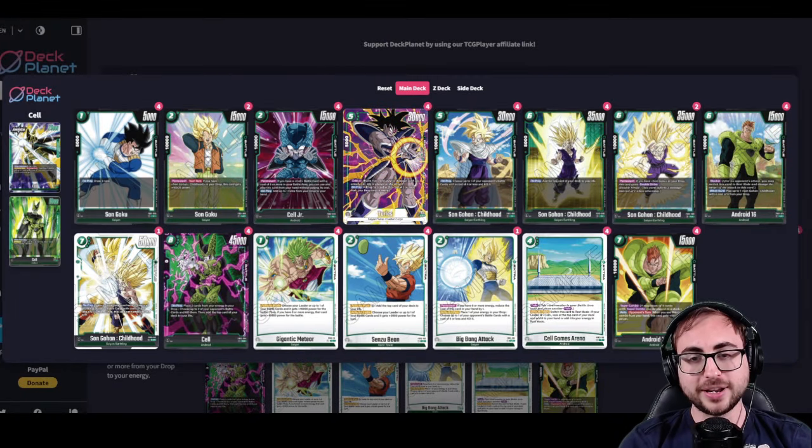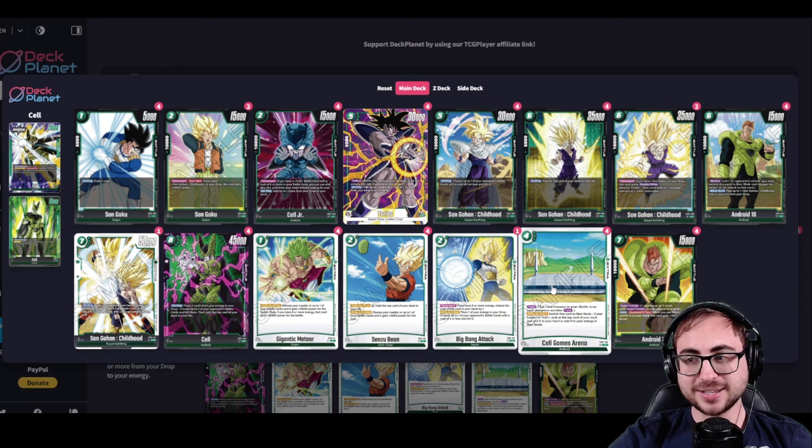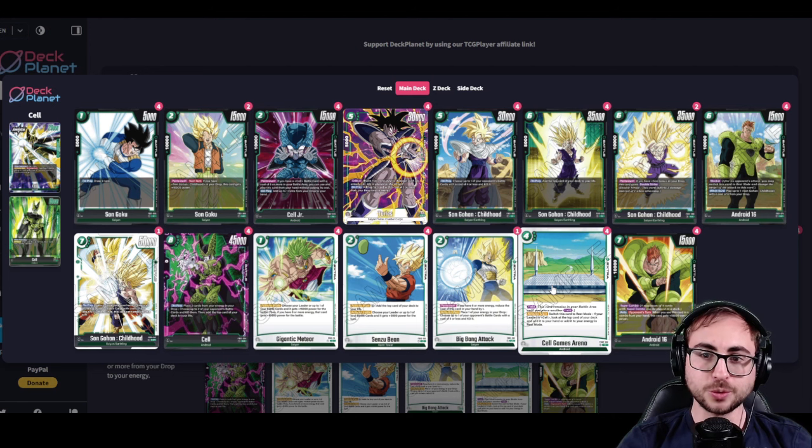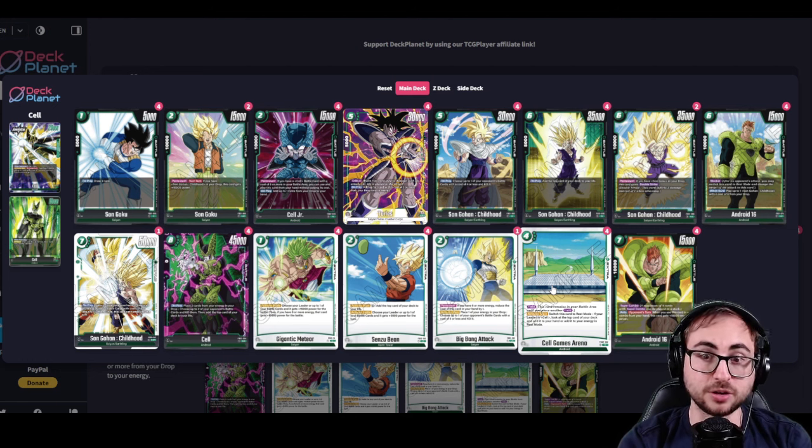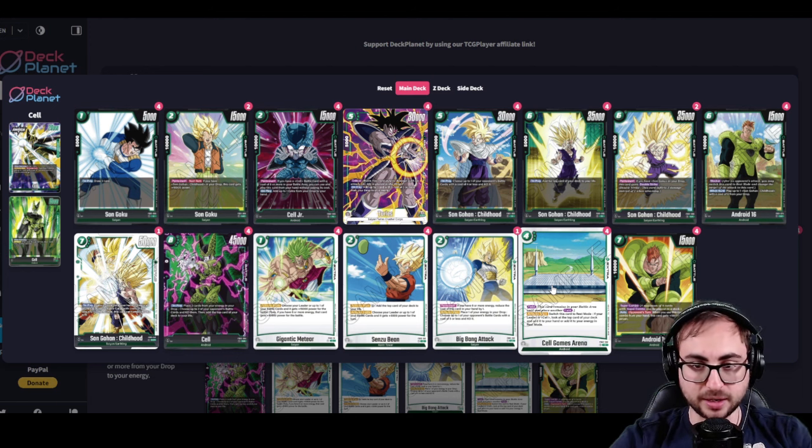For the second deck I wanted to build around Cell Games Arena. I said in the set review that I don't think it's a very good card, and I still don't, but it seems like a really fun card to build a deck around. What it does well is it accrues value throughout the game if you're playing it on four, which can beat any opposing green deck — they really can't beat you if you're either drawing a card every turn or ramping every turn. What it does poorly is if you play this on four and just ramp yourself, you're probably dead to any yellow or red deck. So I decided to build a Cell deck that specifically beats other green decks, and I think Cell Games Arena does that really well.